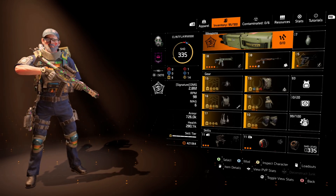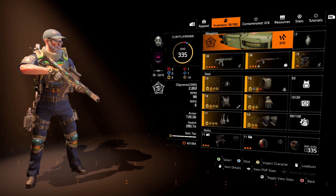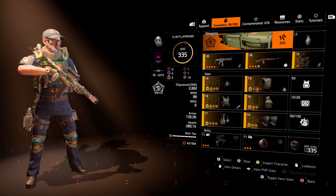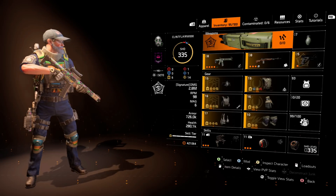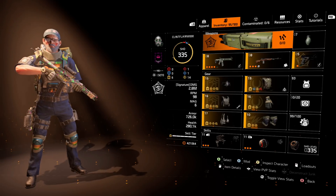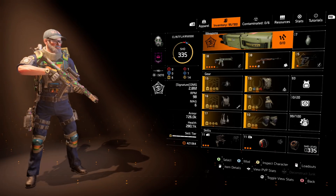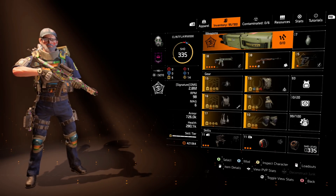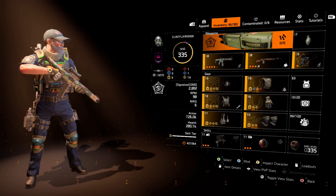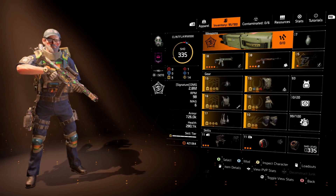I'm rolling with Technician, which gives me the extra 10% skill damage. Unfortunately I don't have an armor piece good enough with skill damage and skill haste to replace any of the above. I'm using Technician because I want that 10% skill damage — that's key. If I used Demolitionist I'd get a little extra damage on the explosive seeker, but my turret would lose that 10% skill damage, and the build works around the assault turret.